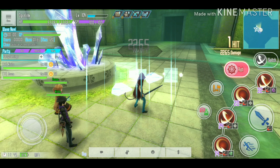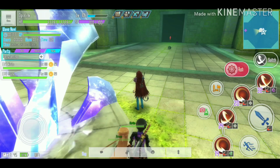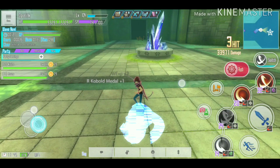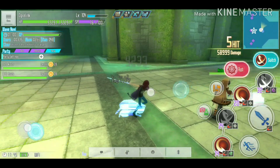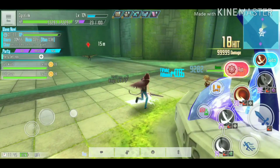Wave zero has 120 seconds — if you don't destroy the crystal in time, the first wave starts anyway. On wave one, after you destroy the crystal, the clear condition becomes defeating 20 monsters coming from all four directions, and you need to prevent them from reaching your crystal. Wave two changes the condition to 'protect the defense target' with a 60-second timer — repel all monster waves until time runs out.